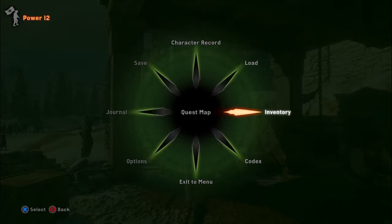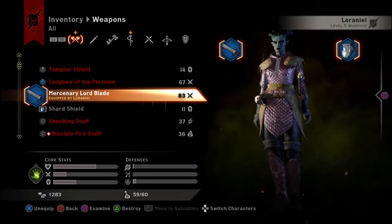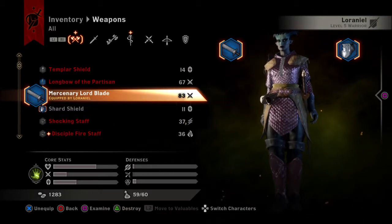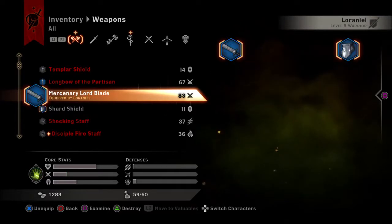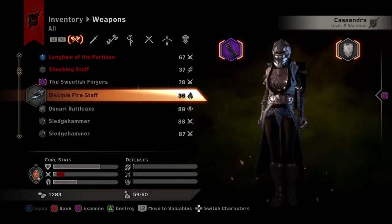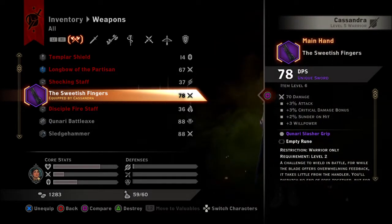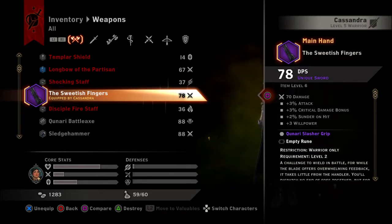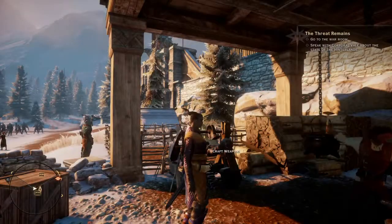Let's check what we currently have — see our weapons. Mercenary Lord Blade, so we're doing like 83 damage. And Cassandra has... Cassandra has the Sweetish Fingers. If we build a weapon for Cassandra, it's only 73, right?